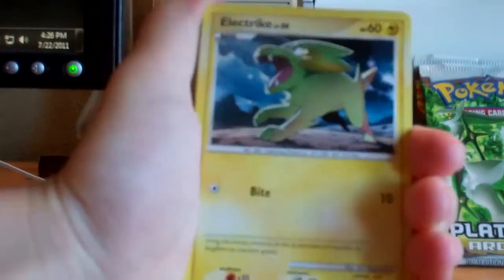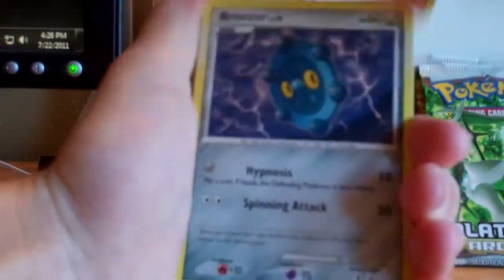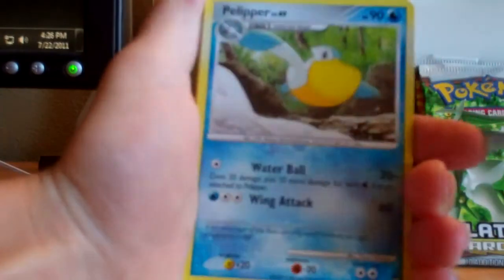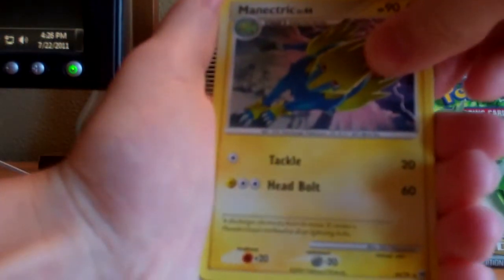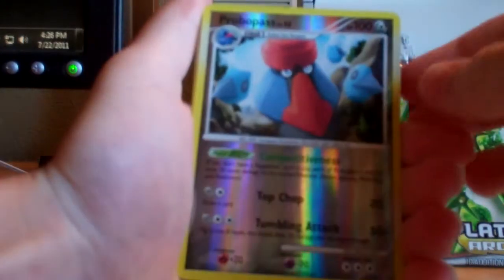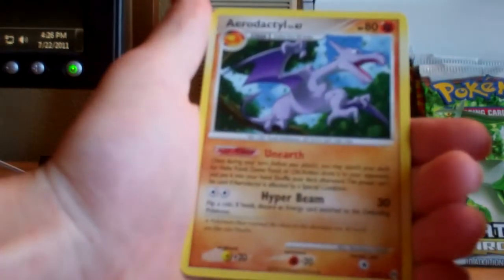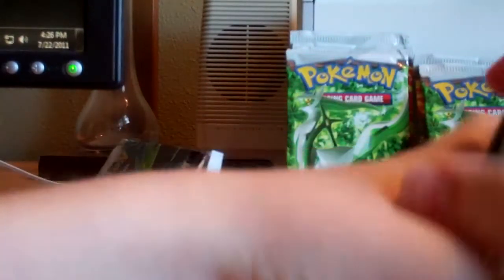Pack two has Zapdos on the front — that would be awesome. Nosepass, Electrike, Charmander, Bronzor, Rattata, Pelipper, another Energy Restore, Manectric. We got a Probopass — that's a rare — Probopass reverse! And the rare is Aerodactyl — that's nice. Two rares is always nice. I like the Probopass.